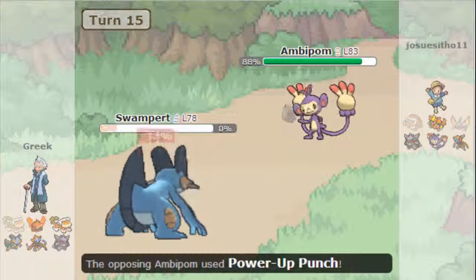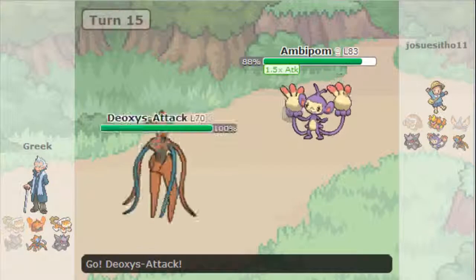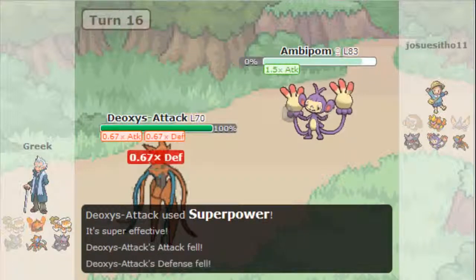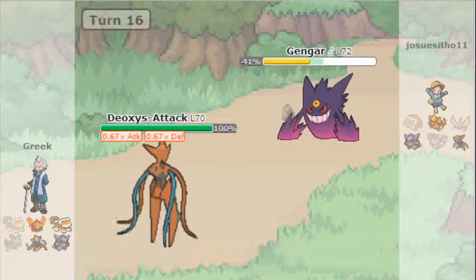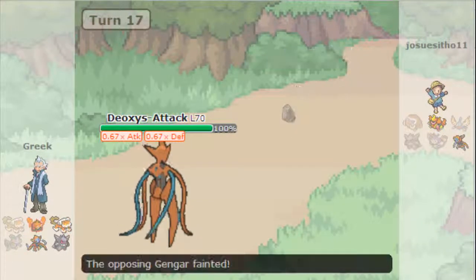So I'm just going to stay in because I don't know what the Ambipom will really do, and he beats me up with a Power-Up Punch, which kind of stinks. I'm going to go into my Deoxys-Attack and kill him with the Superpower — get those stat drops. And he's going to send out his Gengar. I guess he thought he was maybe faster than me or didn't have another attack, but I go for the Thunderbolt and that takes him out.